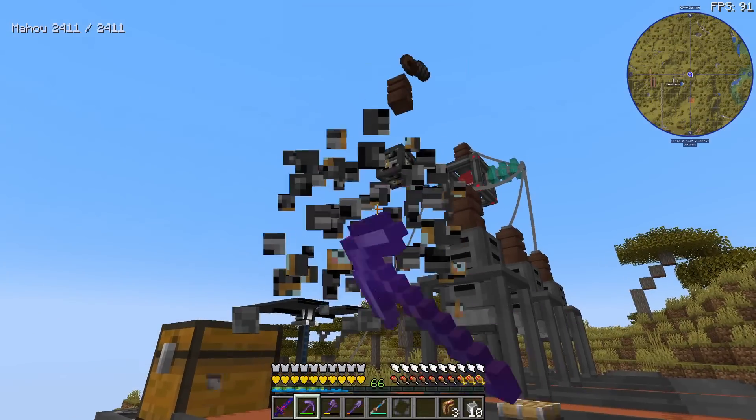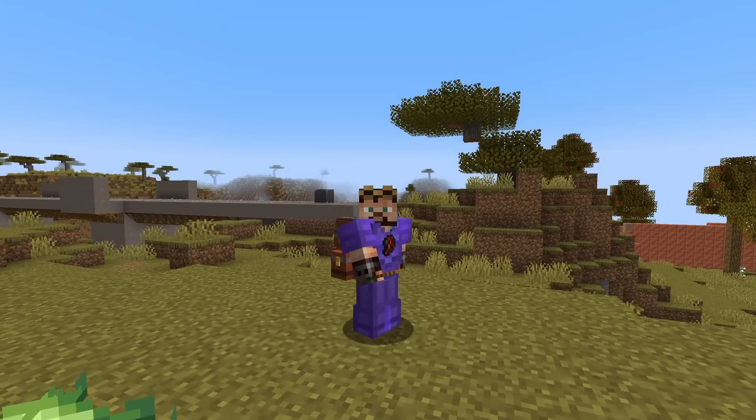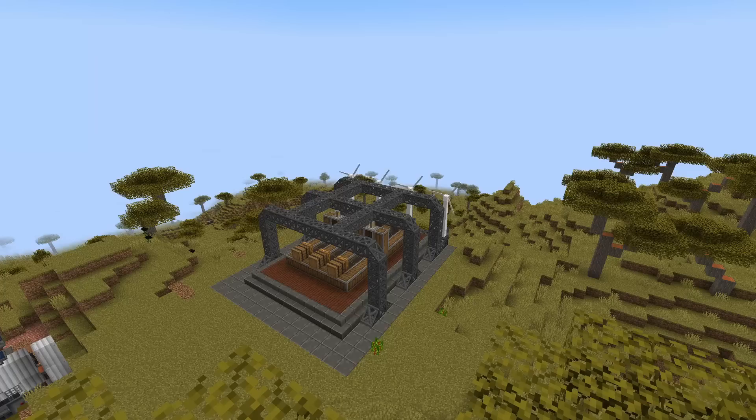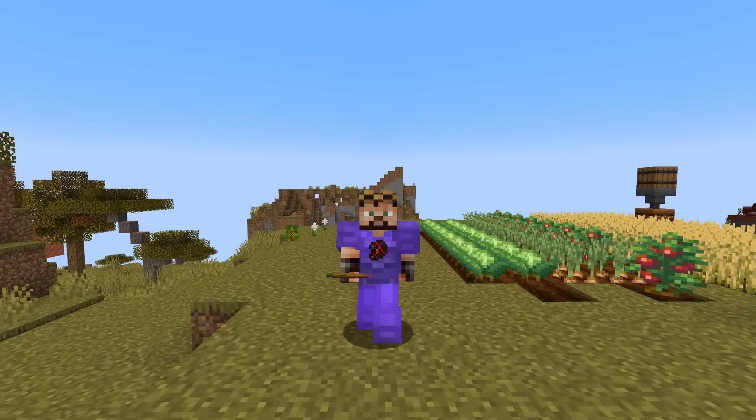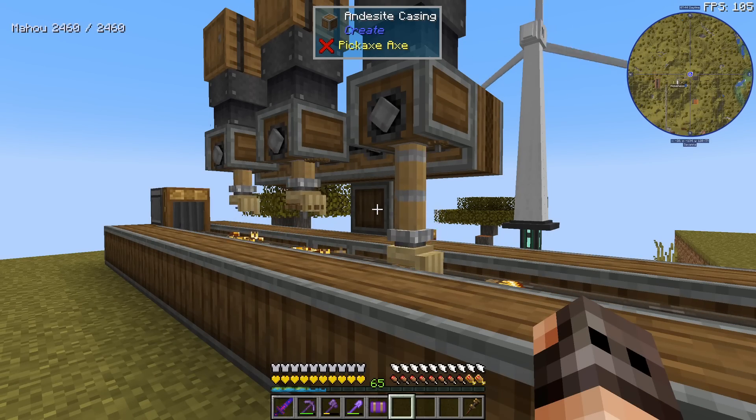Instead of using water wheels everywhere, we can just use power by unlocking this marvelous piece of technology. I'm going to remove our metal presses from Immersive Engineering because yes, they do look incredibly cool, but Create is just much faster and besides, at the end of the day, it looks nice. The final item on the to-do list is to make the precision mechanism, because we want to make mechanical arms.